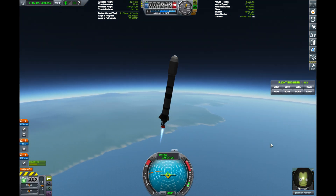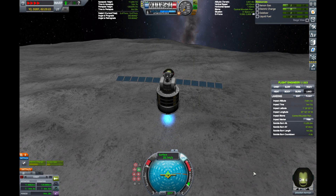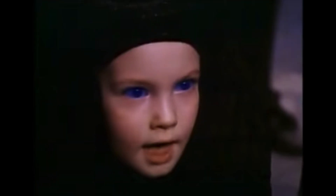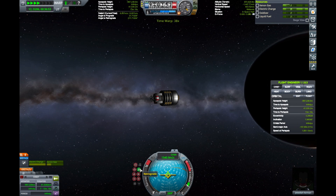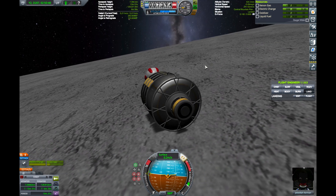With this optimized launch vehicle, weighing in at just shy of 10 tons, Jeb will land on both Ike and Minmus and return safely-ish. So how can this be? No, he's not the Kwisatz Haderach. He's riding an ion motorcycle in space. Sounds totally badass, except there are no snacks.